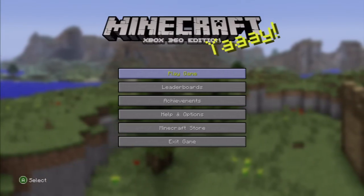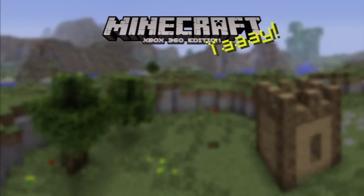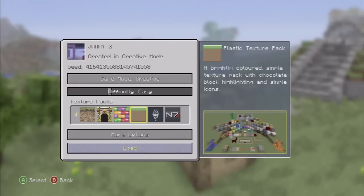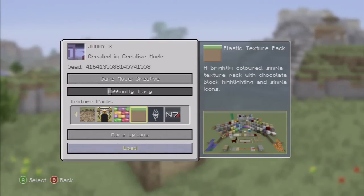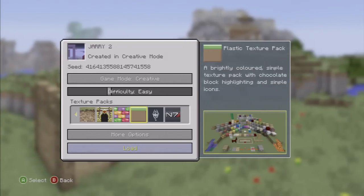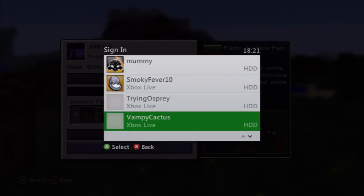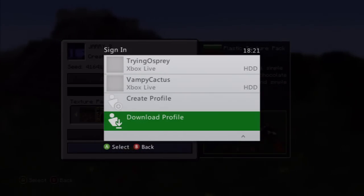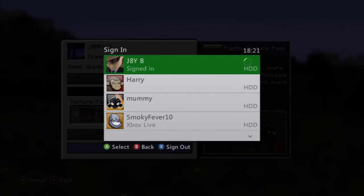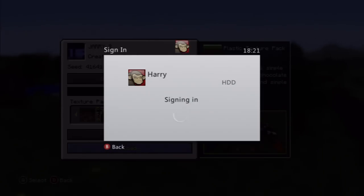With just one Xbox Live account. So if we go to play game, at the moment I'm just signed in as me, JB - Jerry 2. Let's get a second player. Let's sign in a profile. Important thing: at the moment you'll notice you've got no option to sign in as a guest, and we'll come on to that when we're talking about Xbox Live. But let's sign in as Harry just for now.